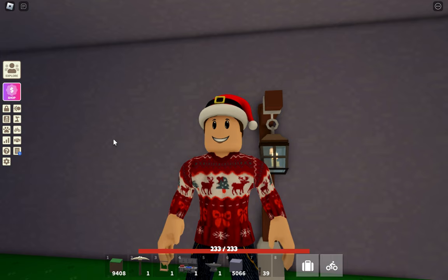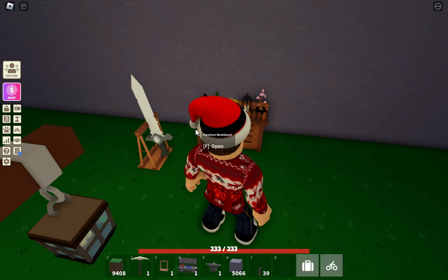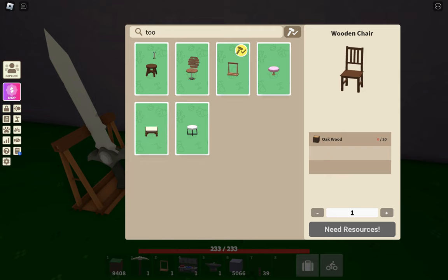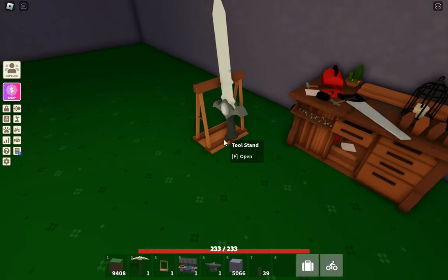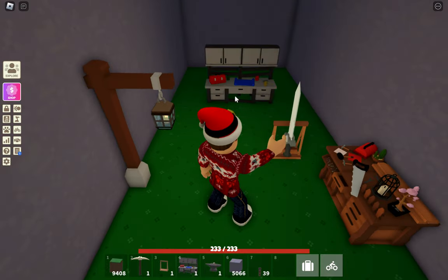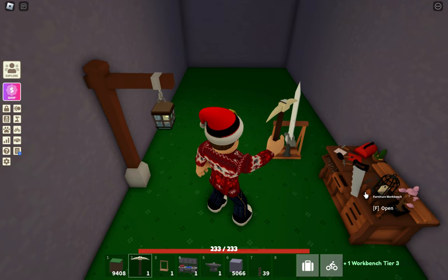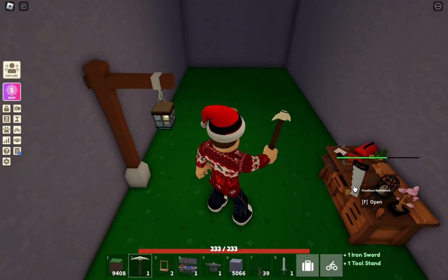I'll basically just be showing you guys where different things are. First, let's get into where the tool stand is. The tool stand is actually found in the furniture workbench instead of the regular workbench. You just have to type in 'tool stand' and it costs 10 iron and 10 maple wood. It's honestly very simple to make, but some people would think it would be in the regular workbench. You should always have your furniture workbench, because it might come in handy every so often.